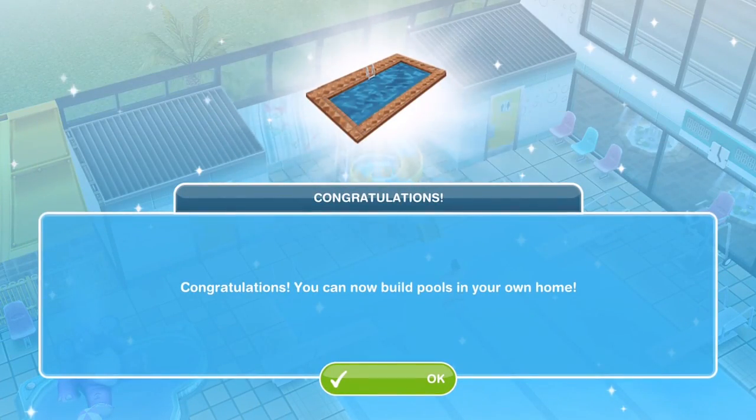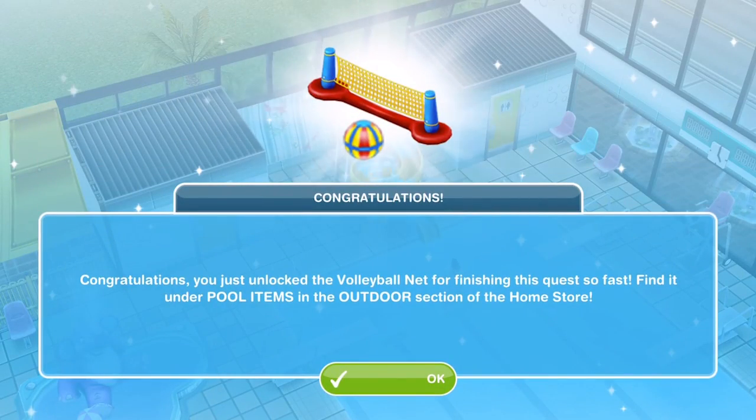Congratulations — you can now build pools in your own home. Because we completed it within the time limit, we have unlocked the volleyball net. You can find it in the pool items of the outdoor section of the home store.